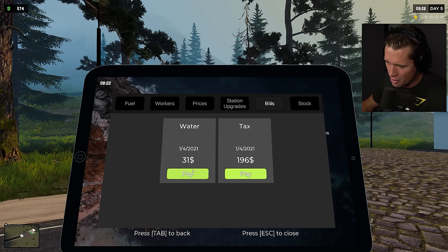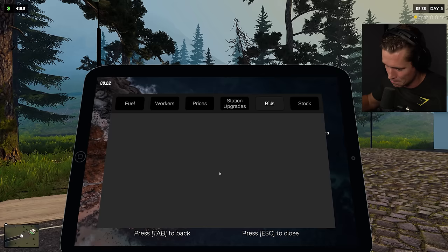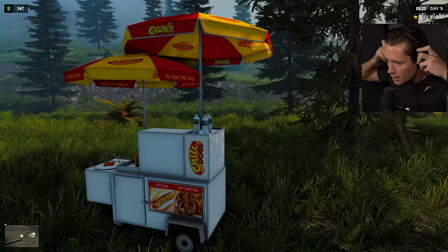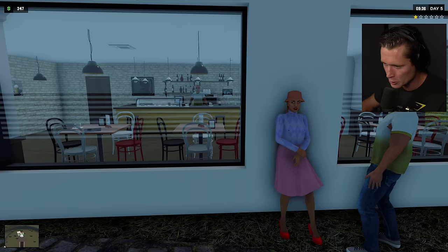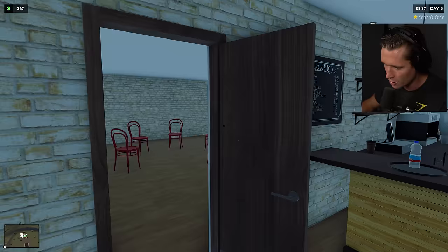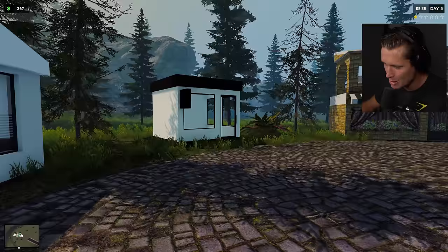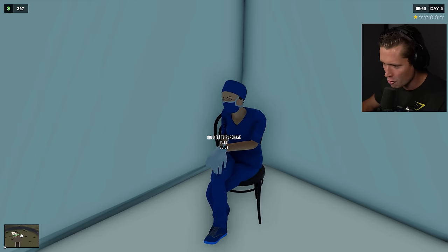Let's look at the bills — $51 for electric, $31 for water, and $196 in tax. Got to pay Uncle Sam, never gonna get away from that. I came to the bazaar to try to buy some party favors since they have a pretty good margin, but unfortunately the vendor only comes at night. There's a pharmacy here, a coffee shop, a card game going on.